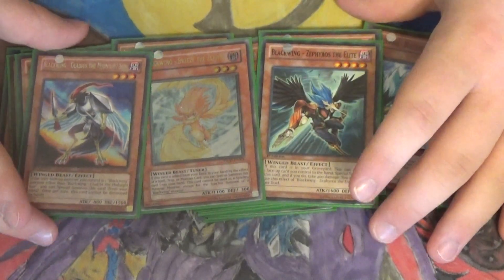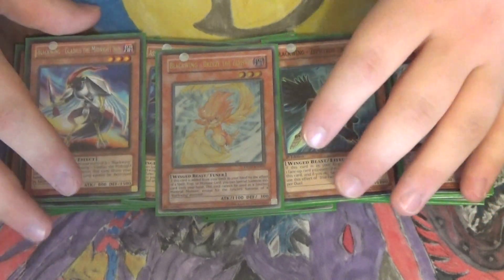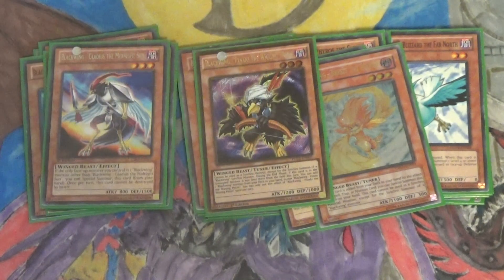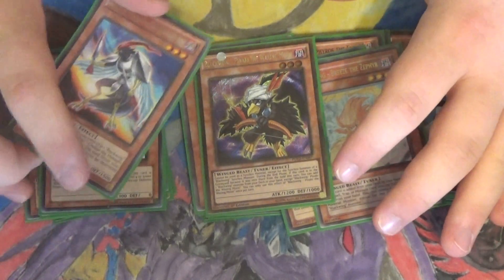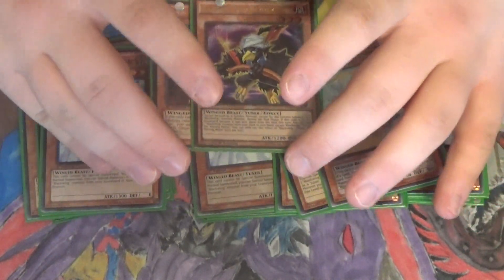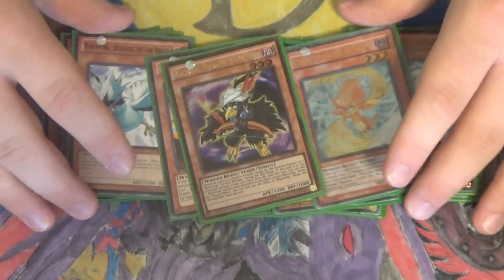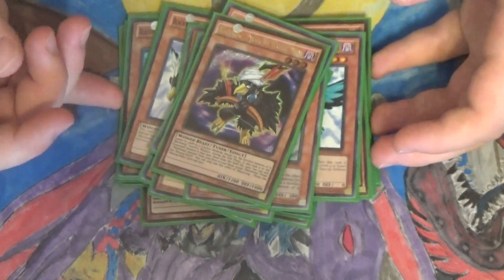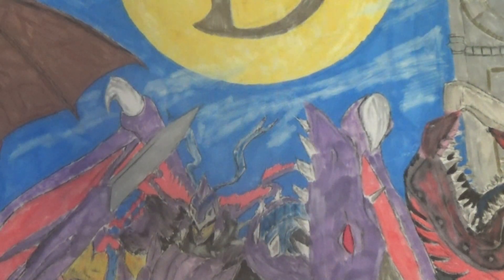One Blackwing Gladius the Midnight Sun. The reason I'm playing Gladius is because there's a combo with him and Pinaki — if you normal summon Pinaki and have Black Whirlwind out, you search out Gladius, then special summon him because Gladius says if you control only one Blackwing monster you can special summon him from your hand, and then you go for a specific synchro summon. He's a decent monster, just not as good as he could have been if the condition was just 'control a Blackwing monster' instead of 'only one.'